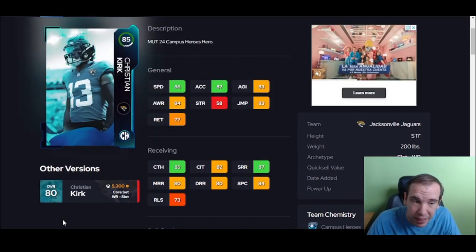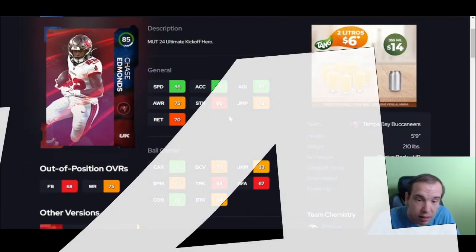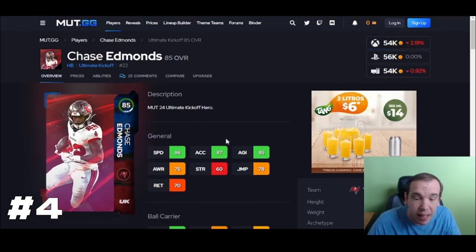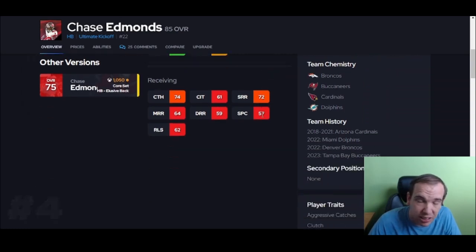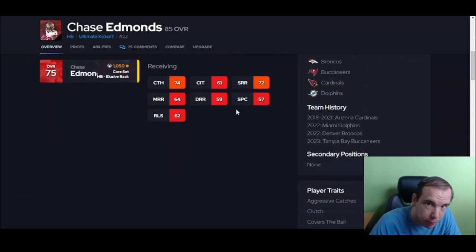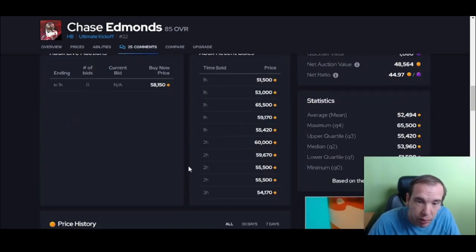Now we have Chase — 86 speed, 87 XL for 50k. That's pretty good. His juke is better than average. He feels good, changes directions well, and can move in and out pretty well. I do like that about him.